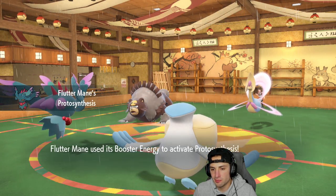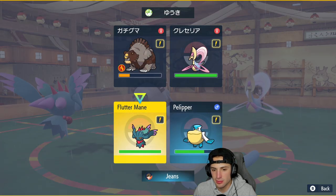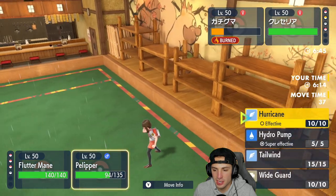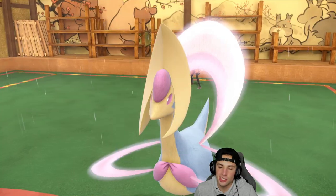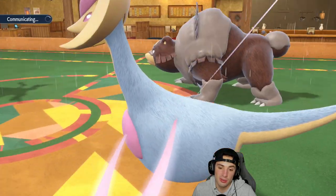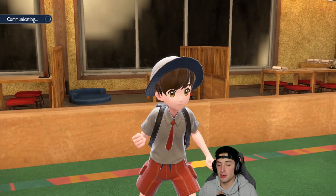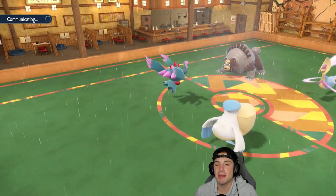From here I'm thinking Protect Flutter Mane and try to get rid of the bear — probably my best bet. We're not soaking up these Earthquakes at all, that's just not happening. Trick Room has way too many turns left. We'll Protect here — I could Wide Guard but I doubt they Earthquake again. I could see a Facade or another Earthquake to try to take out Flutter Mane, which I'd probably consider doing.